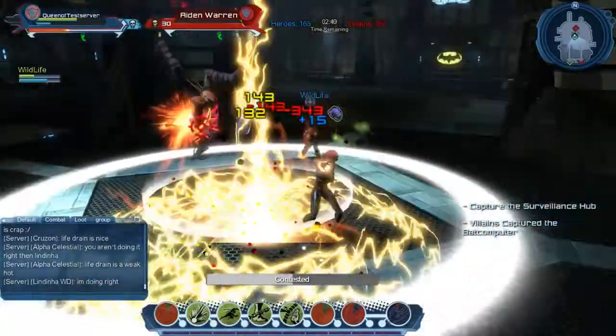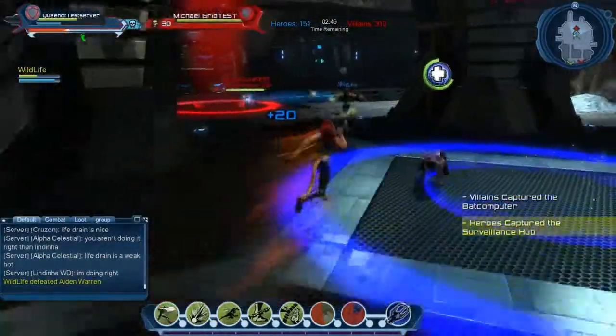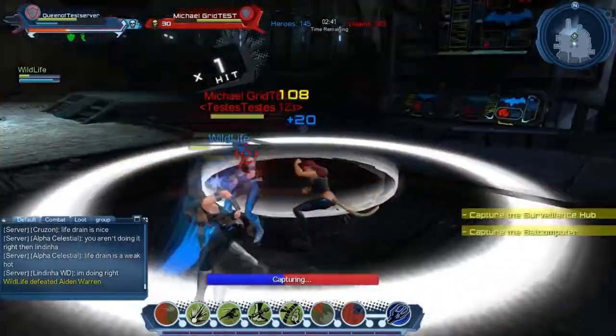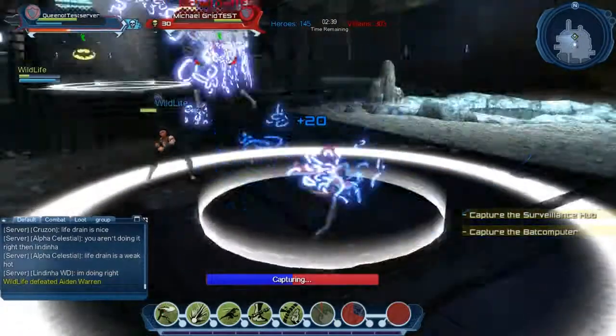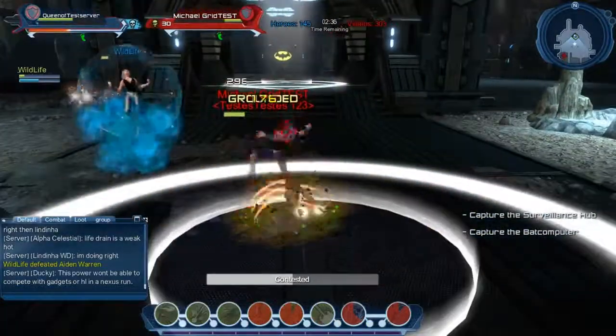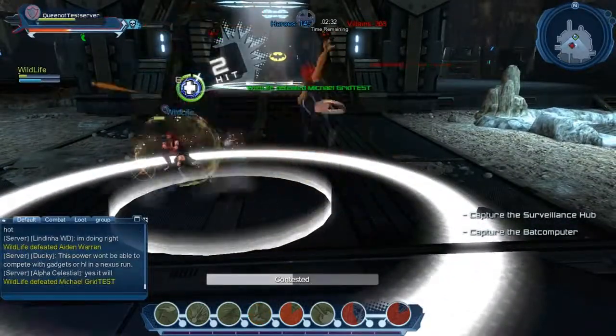So both of these Iconics are definitely worth a try. Who knows, they may be the main character that you play with. Whether you choose Donna or Cheetah to blow your opponents out of the water, we welcome both of them to the Legends Arena. So rock on PvP superstars, I will see you in game. Bye bye!